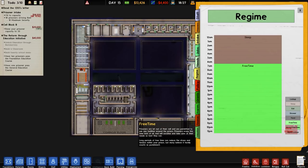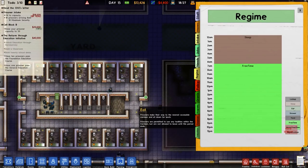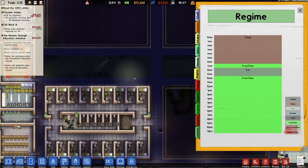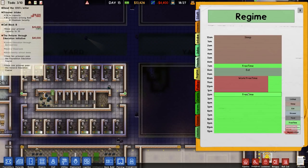We'll then have an hour of free time which they can use to shower, because they have got a shower in their own cell now. We then go for eat time. We're also not going to do yard time — there's no point; if they want to go in the yard, they can go in the yard. And then we get four hours of work/free time, and then another four hours of work/free time.